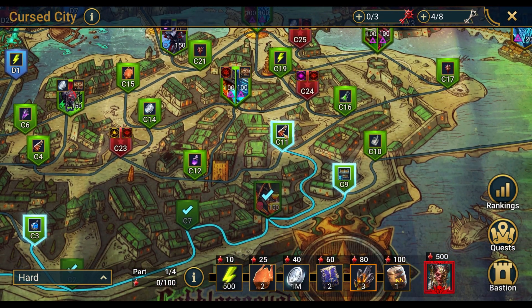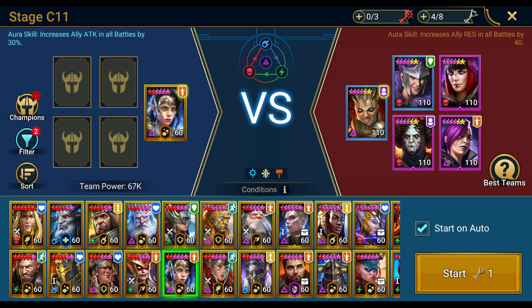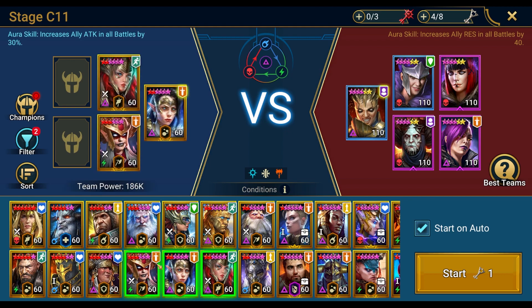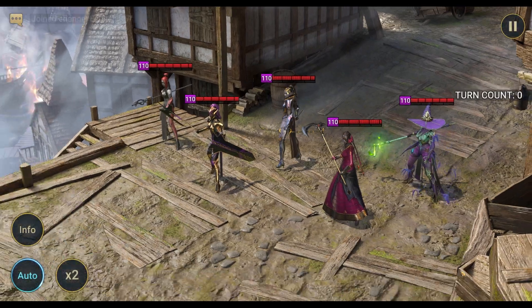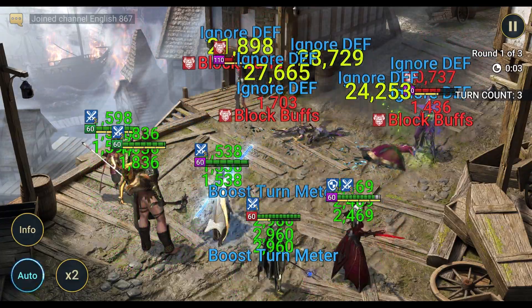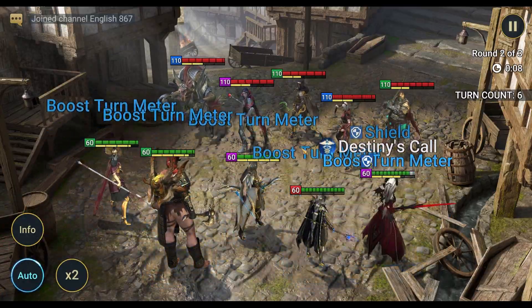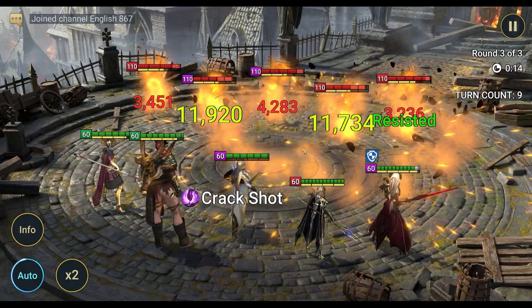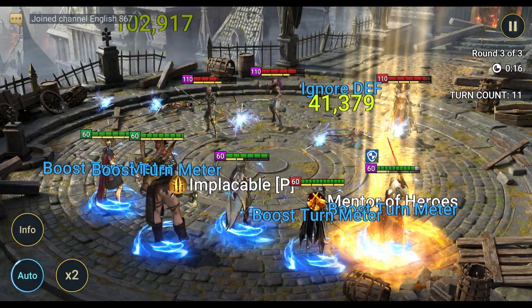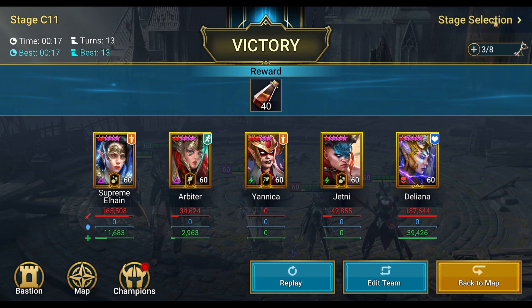Alright, moving on to C11: High Elves, Sacred Order, Barbarians. Going with Supreme Elhain, Arbiter, Yannicka, Jetney, and Deliana. Looking good - waves are pretty fast at 40 lessers.